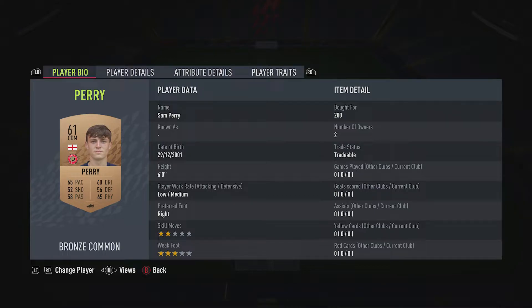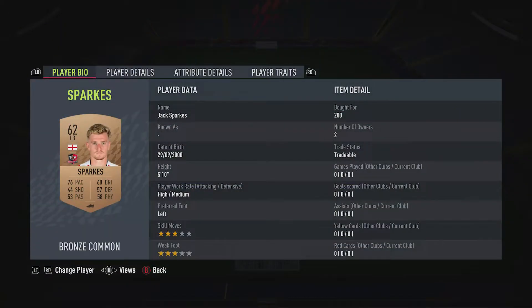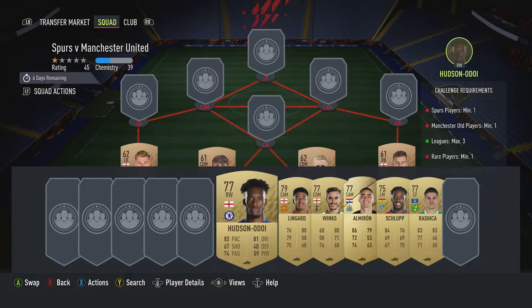The centre-back on the right is Nicky Featherstone, bought for 200, plays for Hartlepool in the English fourth and is English. The other centre-back is Sam Perry, bought for 200, plays for Morsal in the English fourth and is English. The left-back is Jack Sparks, bought for 200, plays for Exeter City in the English fourth and is English.